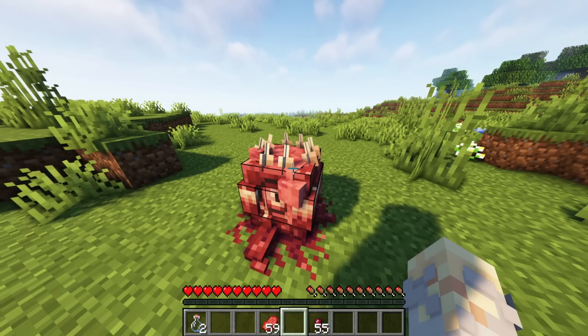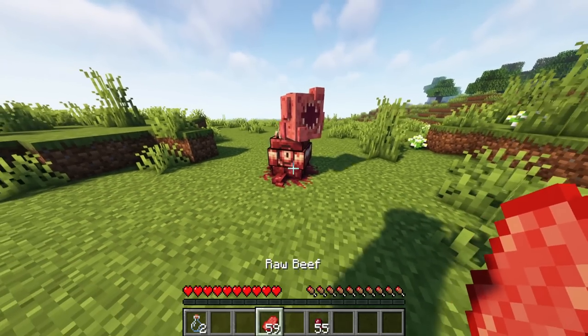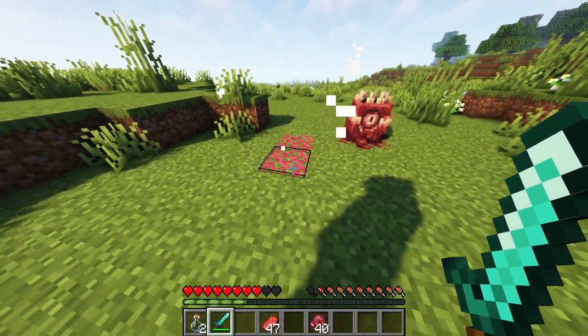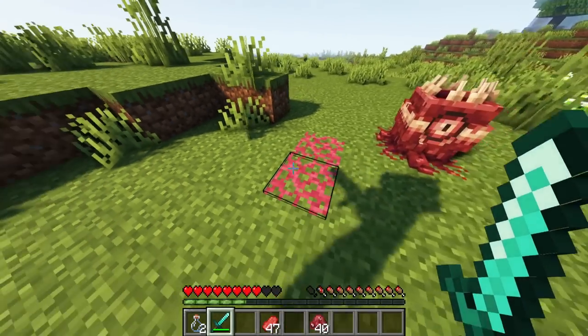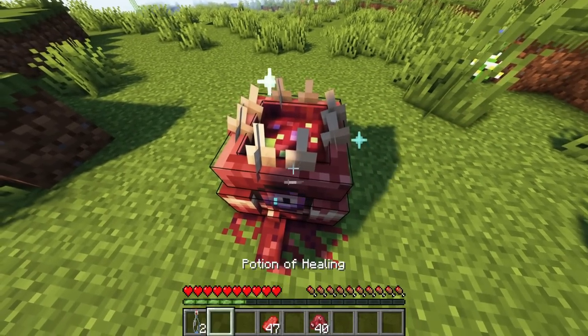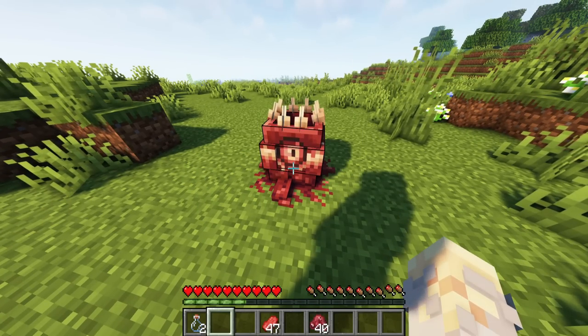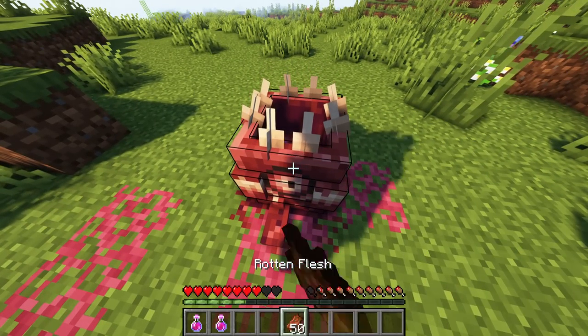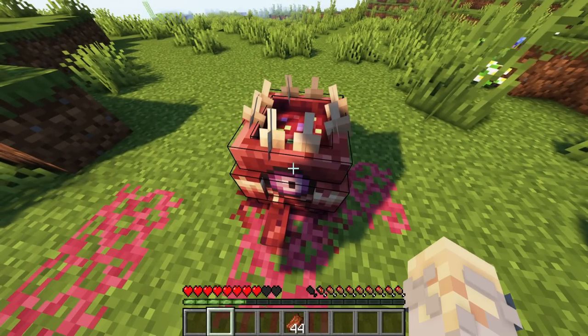The hungry flesh blob will be hungrier, thus speeding up its growth. However, it won't be as friendly. If a malignant flesh blob is killed, the block below will be covered in malignant flesh veins. These mobs will also attack passive and hungry flesh blobs and players, trying to kill them.